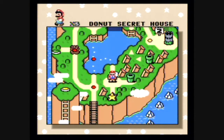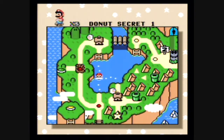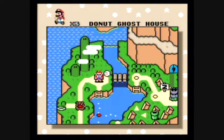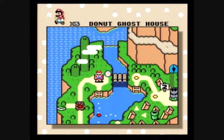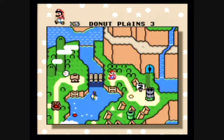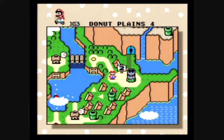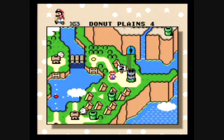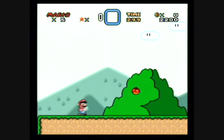What I want to do now is the Donut Ghost House, and I want to find the secret exit that takes you to the special area where you can get Yoshi and all the power-ups. I'm going to play Donut Plains 4 right now and see if I can get a cape, because the cape is necessary in order to access that secret area in the Donut Ghost House.